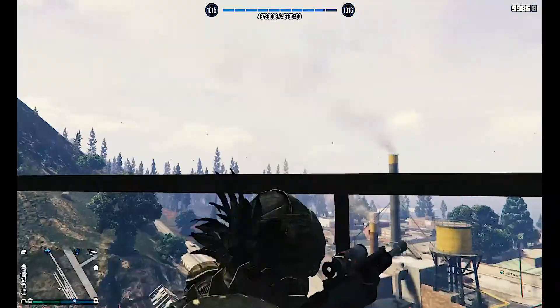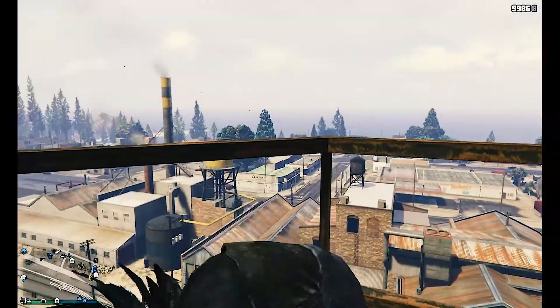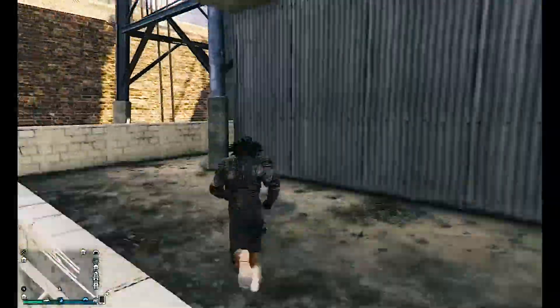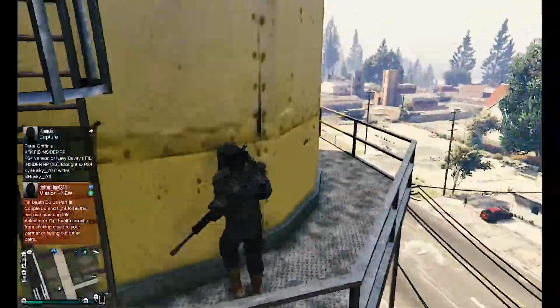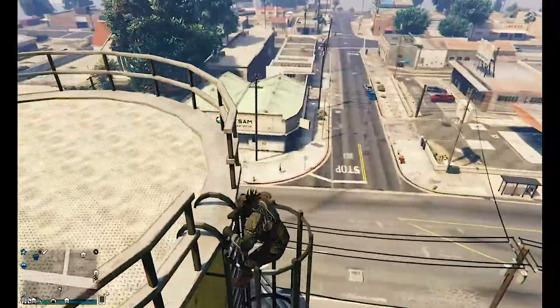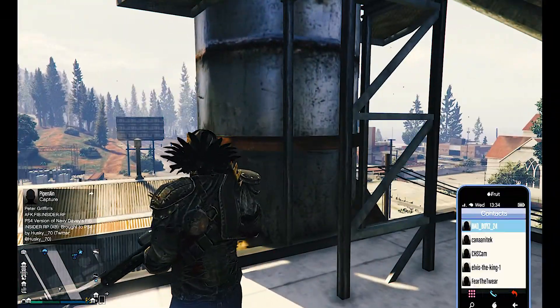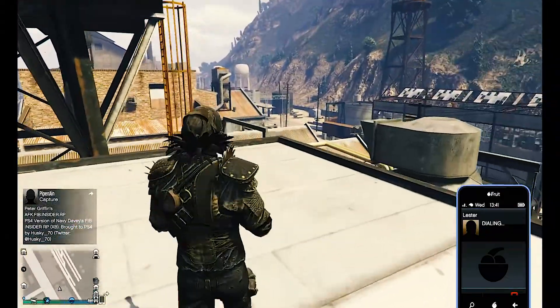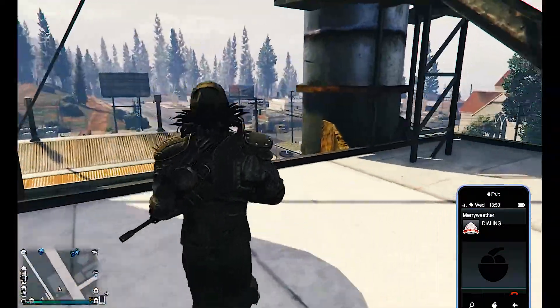Another tower I should mention is the one across from me — that yellow one. It's pretty much the same concept: just come to this yellow tower, climb all the way to the top, and scope them off. You can also come down here and scope them off to the right or left. Don't hesitate to call Lester and reveal players — that's a great handy trick.